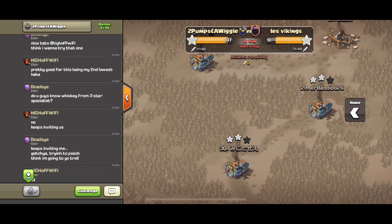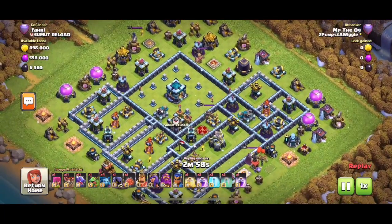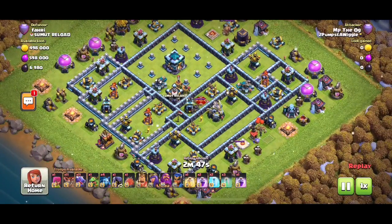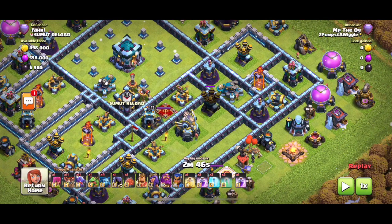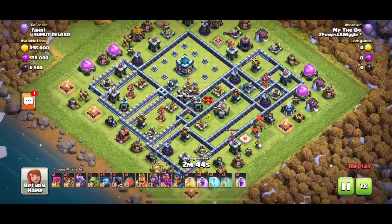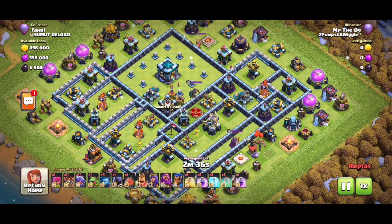We've got one legends league replay from MP, the OG, who has all four heroes swagged out on a pretty normal-looking base. The way you use this combo is: send the blimp and the super wizards into an area to take out a gigantic section of the base for pathing, then send your dragons in and use your heroes to funnel them. I'm predicting he'll blimp the air defense between the scattershot and the eagle — high value defenses. This air sweeper could be a problem, but let's see what MP's got.